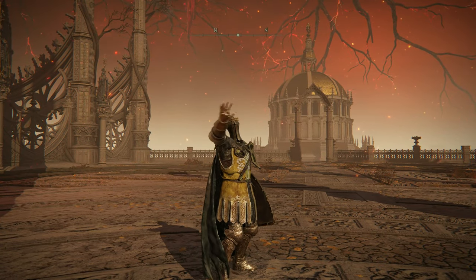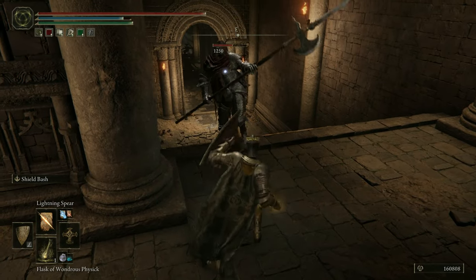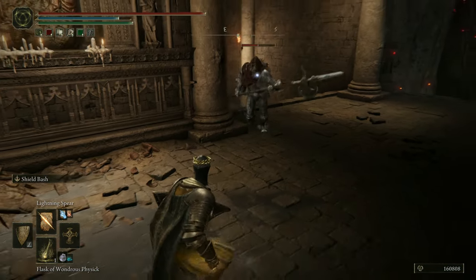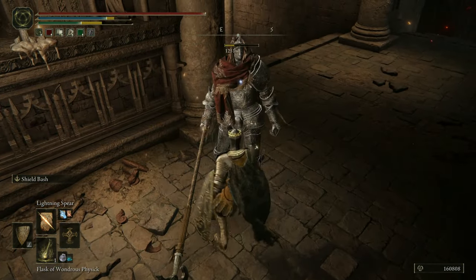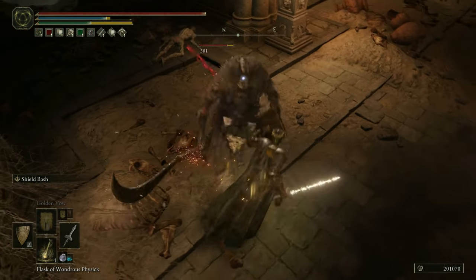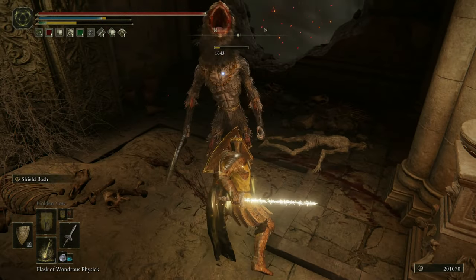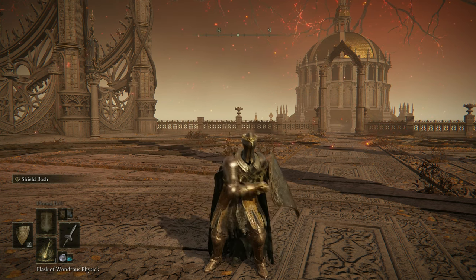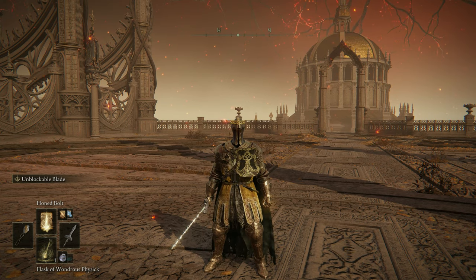Hello and welcome everybody. If you are looking for an extremely versatile pure faith build that wields devastating lightning incantations and can switch in an instant to melee combat with a shield utilized as an interrupt and to generate openings for quick slashes, you came to the right place. This build lets you also mix up between these playstyles as a full caster, caster with shield attacks, full melee, or a spellblade-like setup — all available within a simple weapon swap.